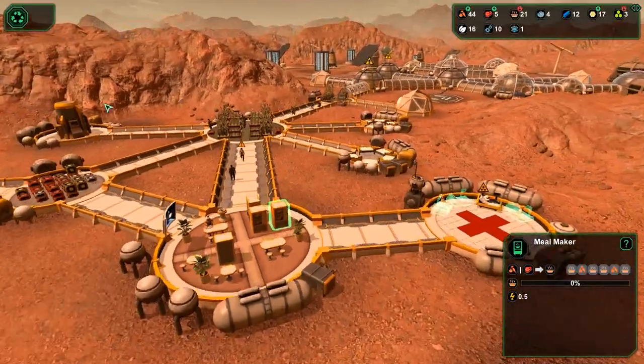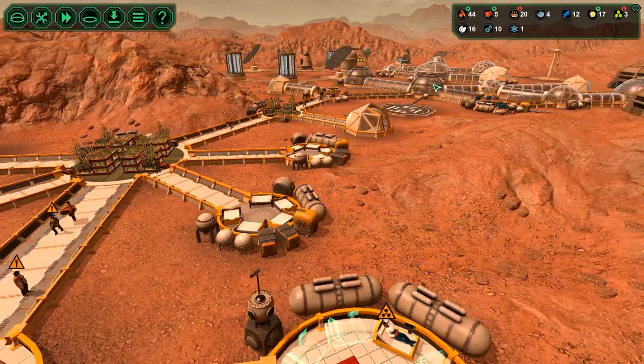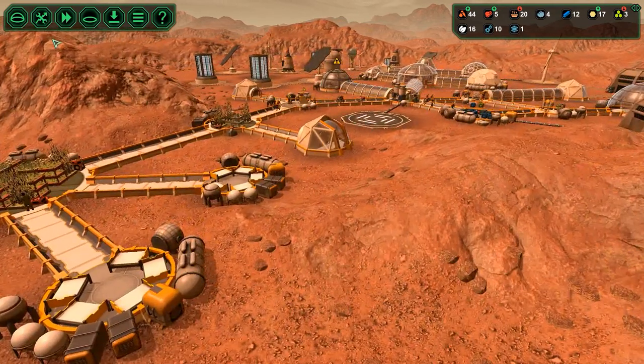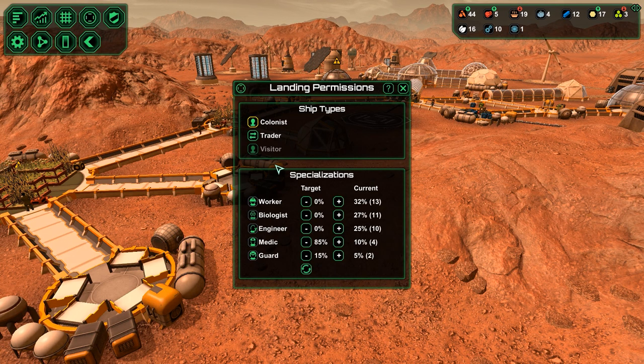I'm not too concerned about providing that because we have quite a bit of food - oh, we have a lot of food now. That means I can start selling junk again. Let's turn that on. Let's turn the traders back on, I'm cool with that.